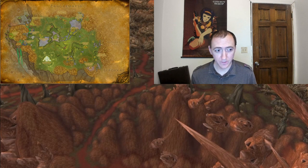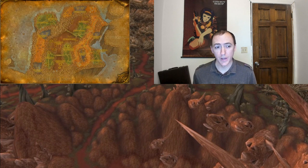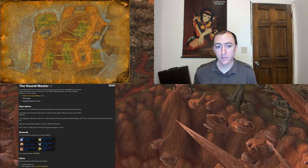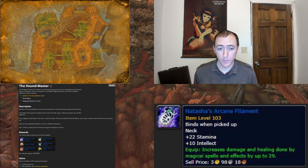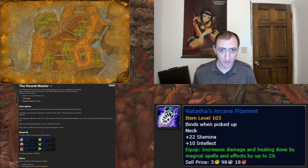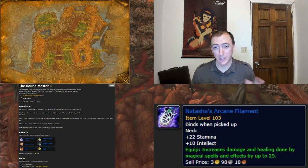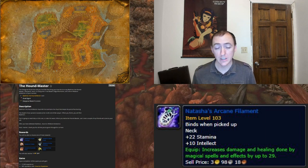Moving out of that Horde love-fest zone, let's head into Blade's Edge Mountains. Here we have one quest of note called The Houndmaster, which rewards a neck piece called Natasha's Arcane Filament. It just has 29 spell power, so it's pretty good for affliction locks and shadow priests. It's okay for mages, Elemental Shaman, and balance druids — however there's going to be an even better neck piece down the line which has a bunch of spell crit on it, so stay tuned for that.